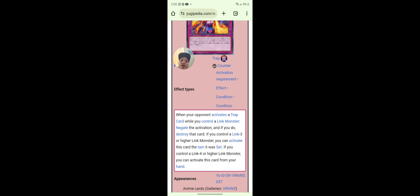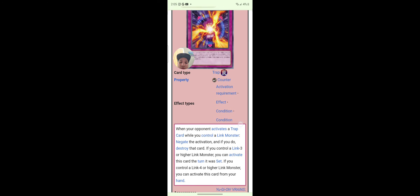Arrow Break: when your opponent activates a trap card and you control a link monster, negate the activation and if you do, destroy that card. If you control a link three or higher monster, you can activate this card the turn it was set. And if you control a link four or higher monster, you can activate this card from your hand. That's broken.